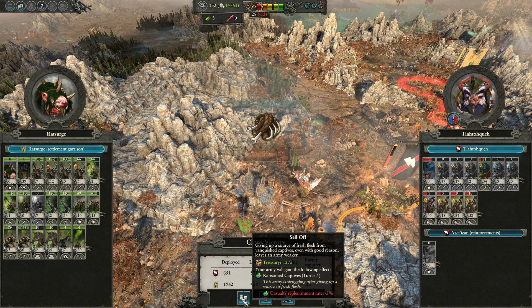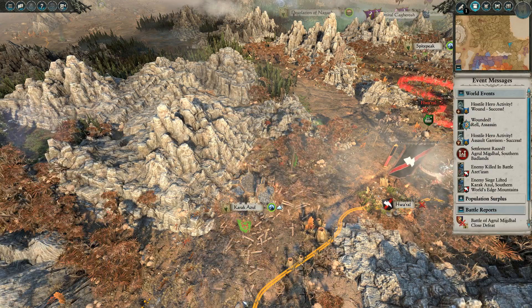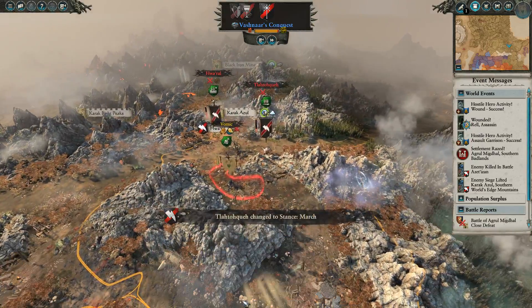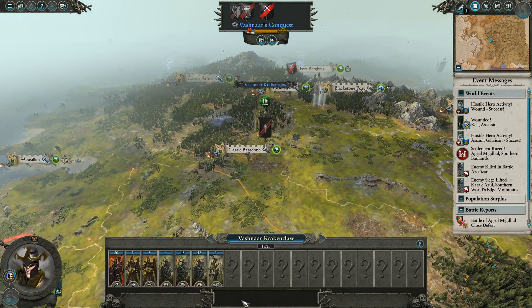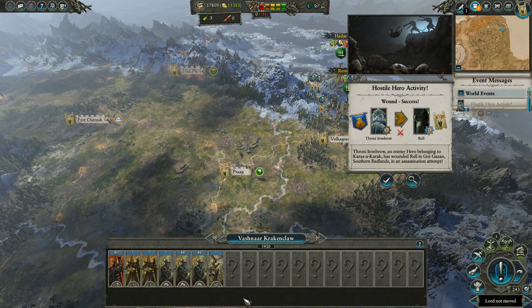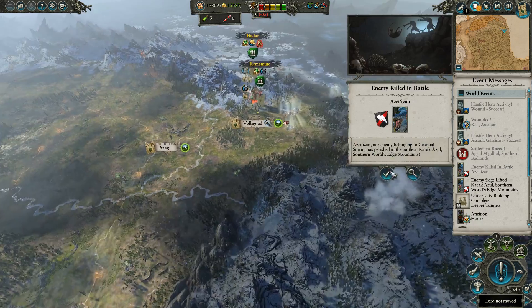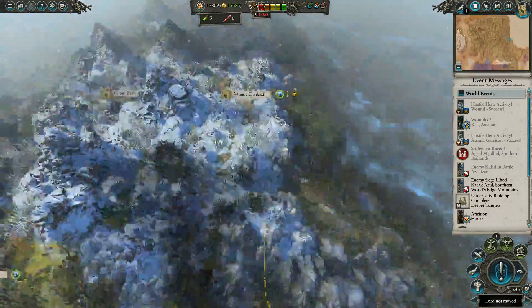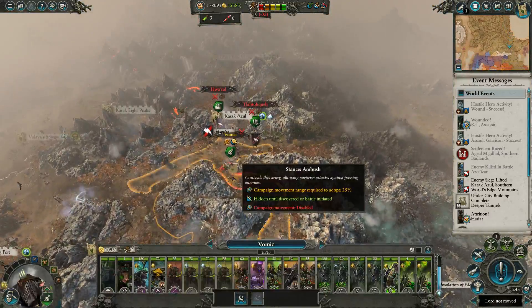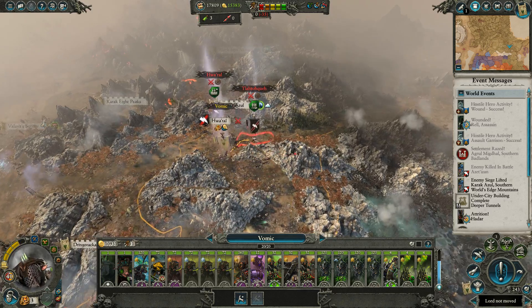We don't really care about the casualty replenishment rate of this settlement, so I think we can just take the money here. And then this is going to be very easy for Vomik to clean up now. It was already going to be pretty easy. I don't know what the hell those guys are doing, but I'm not going to complain too loudly about my enemies being incompetent at this moment. Nice to be able to run in here and just get some stuff taken care of.